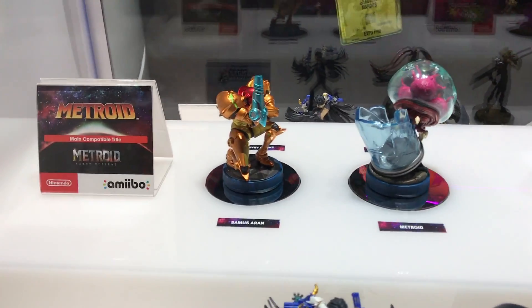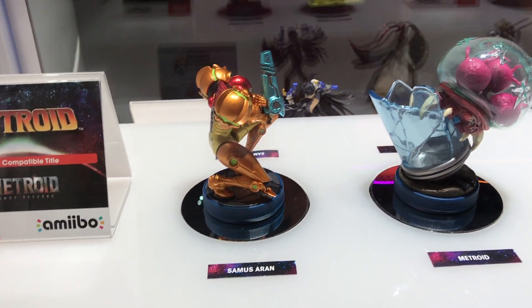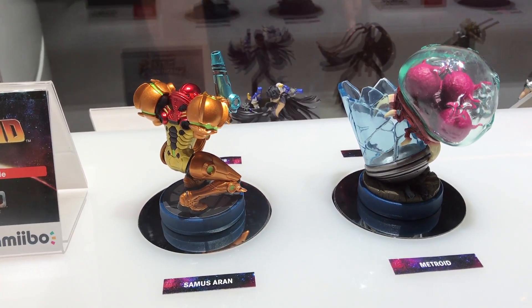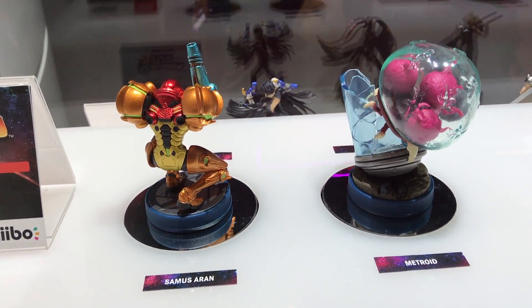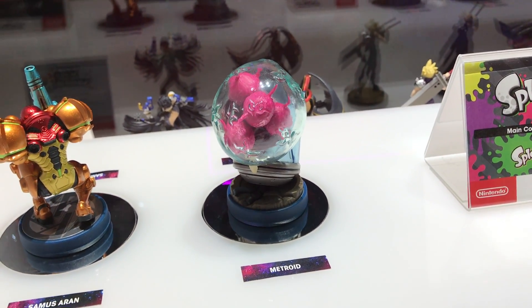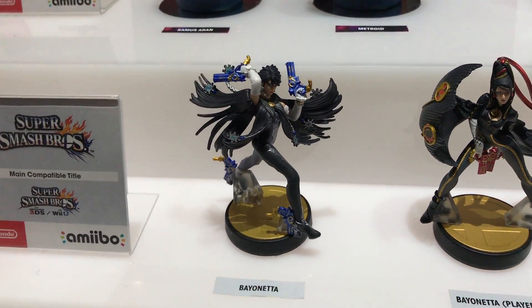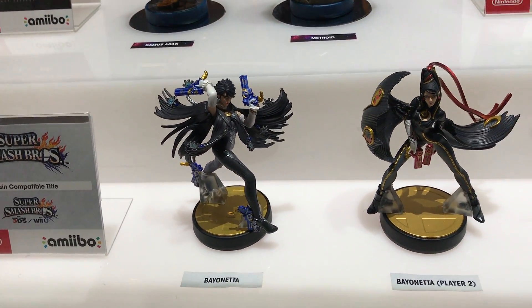First up is the new Metroid Amiibos for the upcoming Metroid Samus Returns. I would love to see if they would have brought back Samus's Fusion Suit, but the colors are pretty awesome, and they have of course the Metroid itself and the last pieces of the Super Smash Brothers Amiibos.